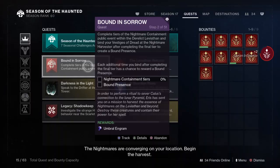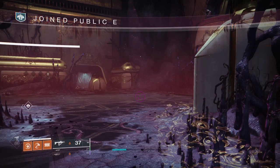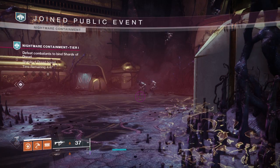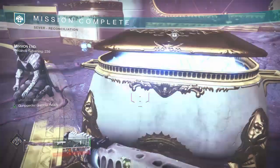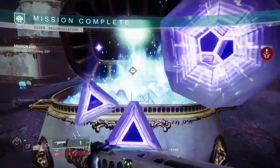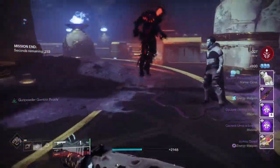Each week the new Bound in Sorrow questline gets reset and requires guardians to complete containment activities and collect bound presents. You need bound presents to claim the rewards at the end of the sever missions, and these rewards have a high probability of dropping red border weapons.